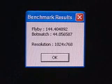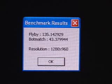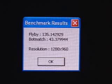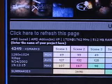In the Unreal Tournament 2003 demo, the results at 1024x768 are: the flyby is 144 and the bot match is 44. At a resolution of 1280x1024, the flyby is 135 and the bot match is 43. In XSMark, using all default settings except for a screen resolution of 1280x1024 at 32-bit, the result is 4,349.